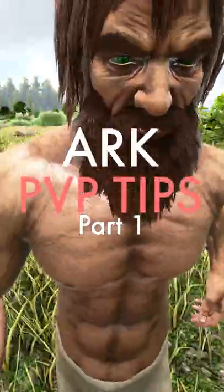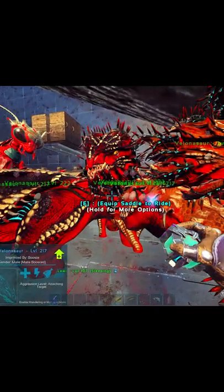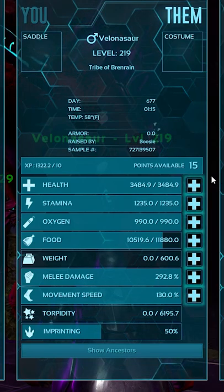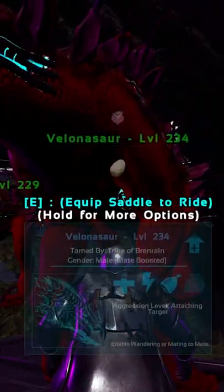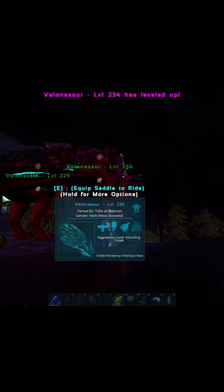This is ARK PvP Tips Part 1. If you're using the Velos strictly for base defense, you don't want to put any levels into melee damage. All the levels need to go into health and stamina. I did a test on this to see if melee damage affected the amount of damage it did in turret mode, and the Velos did the same amount of damage regardless of how many points you put into melee.